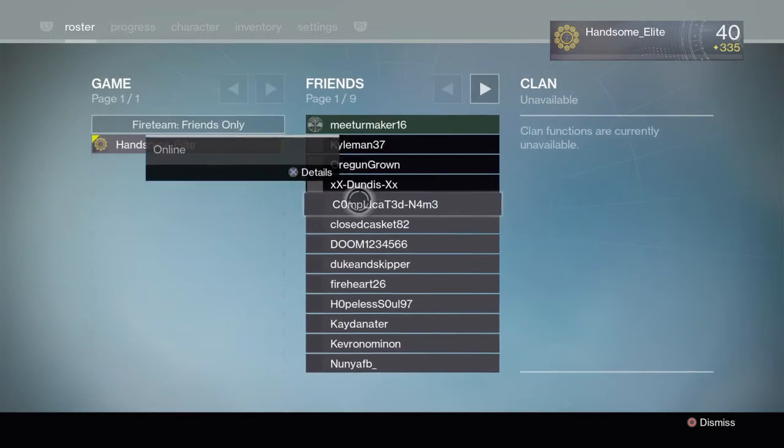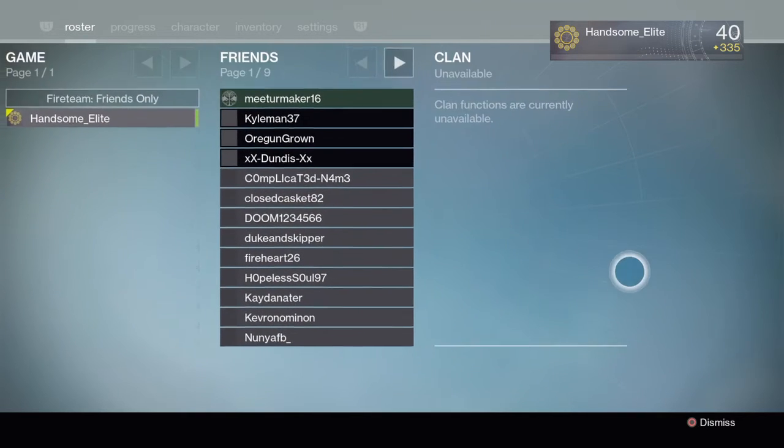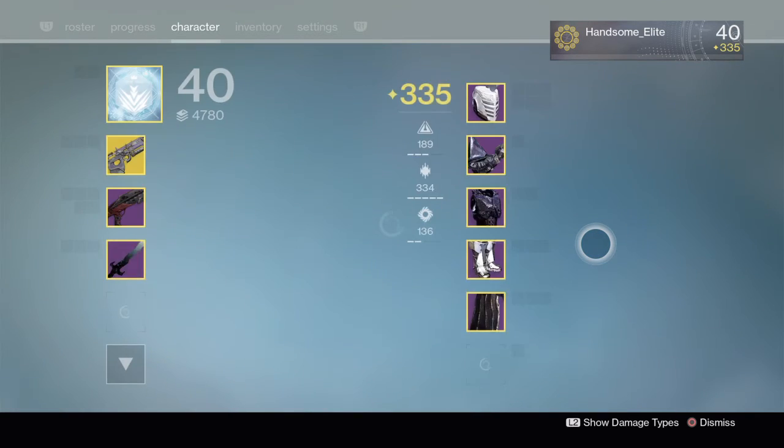Now we go to Roster. They have the game people and your friends list right here. This section is for clans that aren't yet in the game, but you will be able to manage your clan from inside the game.